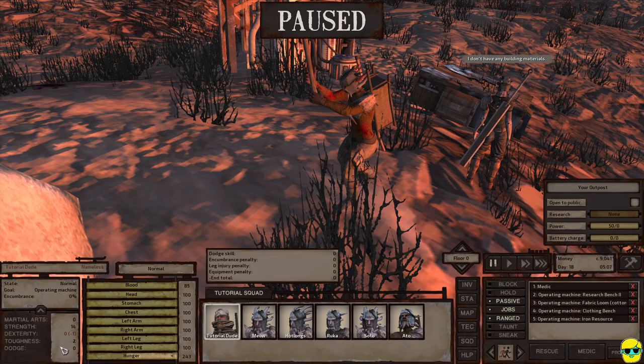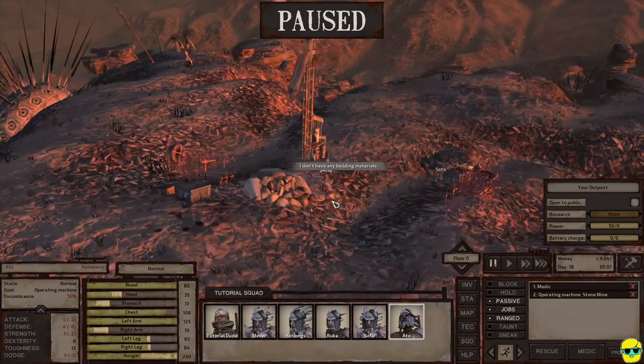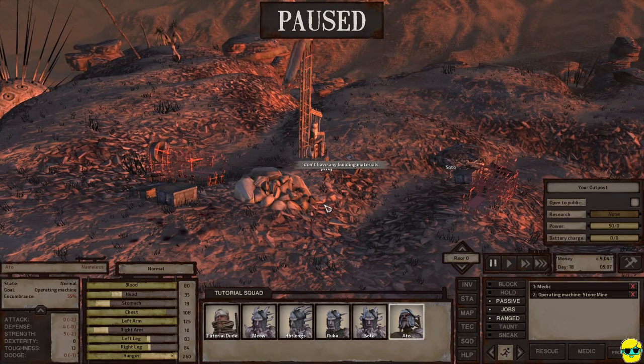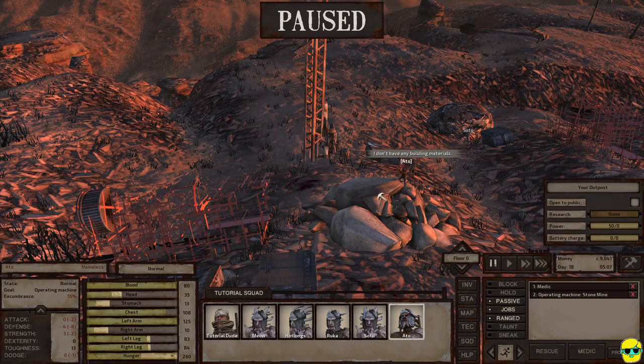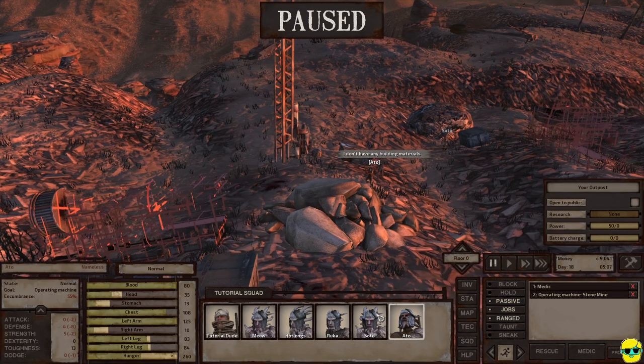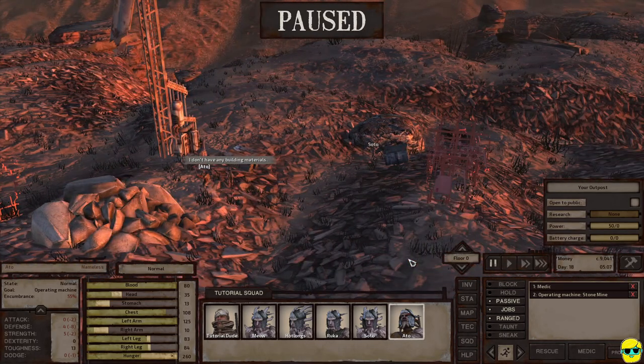TutorialDude never gets beat up because he's our last line of defense — he's our medic, he stays back, and his toughness is only 2. But the people who are getting beat up — Meow, Soto, Ato — their toughness is going up, and they'll become much more formidable fighters as that stat raises. When we get attacked I will turn off passive and fight back, which will help them level up their weapon skills as well.